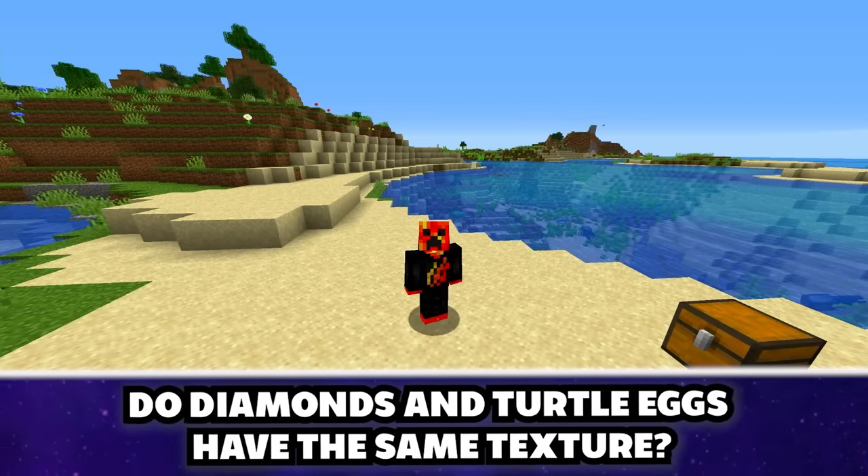Does Minecraft listen to you? I asked out loud for diamonds — and creepily found some right after mentioning the myth. I then wished for a village and found one. When I asked Minecraft to rain emeralds on the village — no. But wishing for food when I was low on food — it worked. Is Minecraft listening to me, or am I being watched?